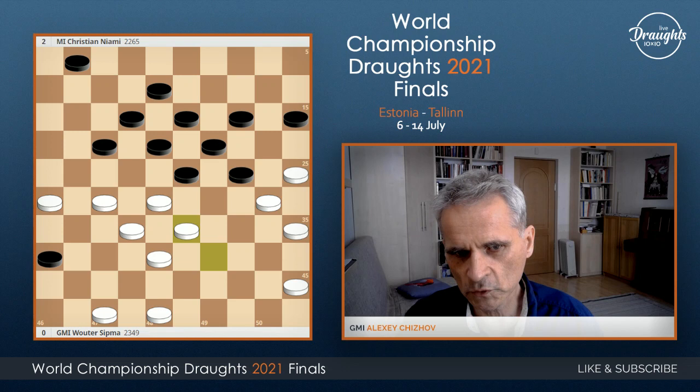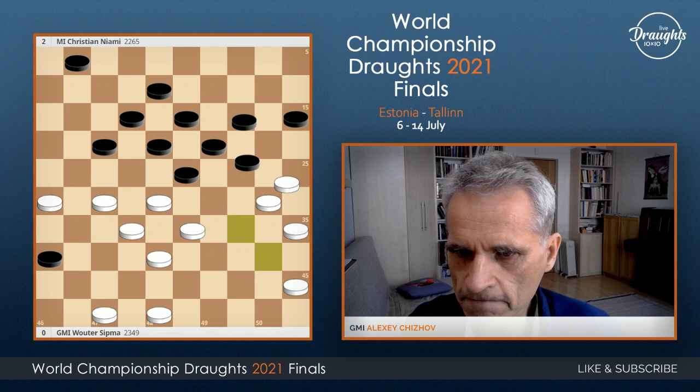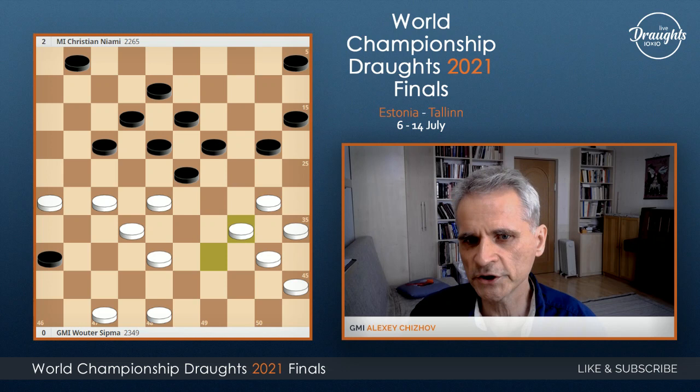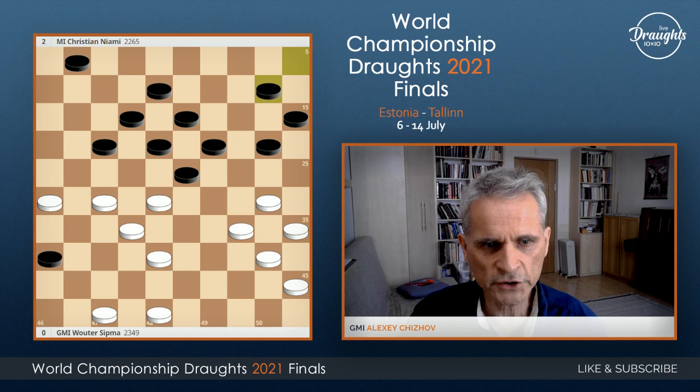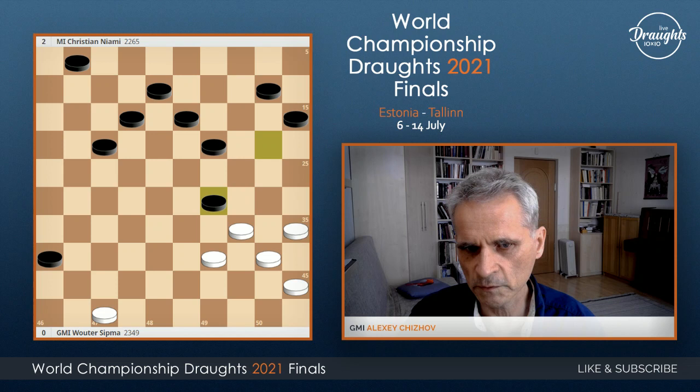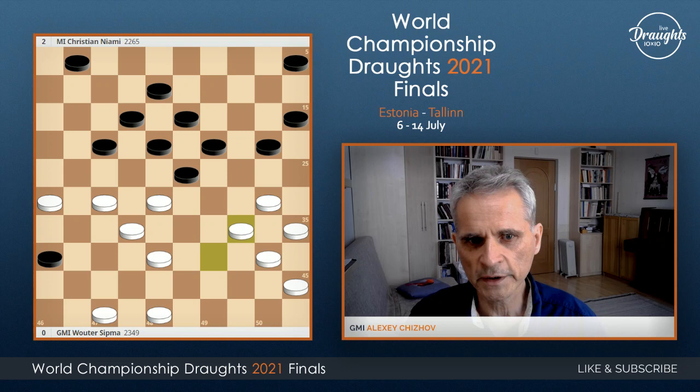White also can play a very sharp move: 38-33, creating a binding and keeping the combination to field 5. So after 5-10, there is immediately a combination — like this one, this, and going to the king. So 5-10 is not working, and black need to play somewhere.